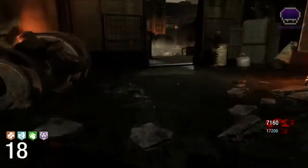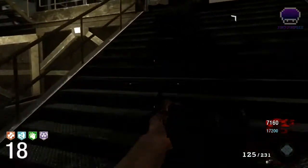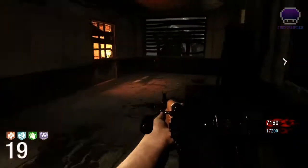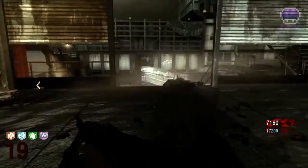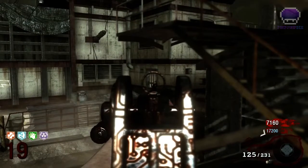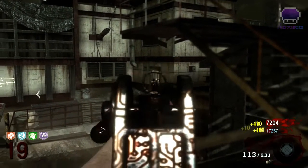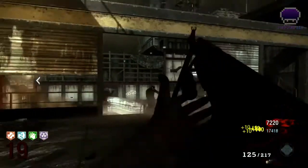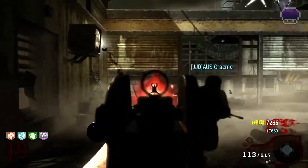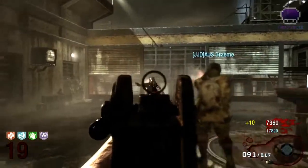This round gets absolutely hectic, I'm gonna say. My perks right now are Juggernaug, the Revive perk, Sliderhand, and PhD Flopper — or whatever it's called — which is a new one on this map. It allows you to dolphin dive off high areas and basically explode and kill all the zombies around you. That's really useful on this map because that area down there is the perfect height and it doesn't hurt you at all, so you can jump down and blow up a big pack of zombies. It's quite a useful perk.